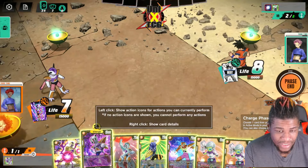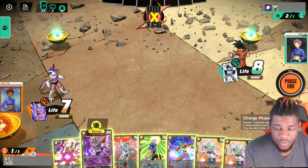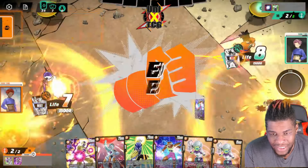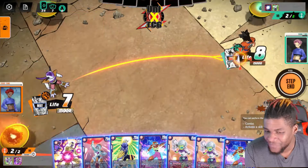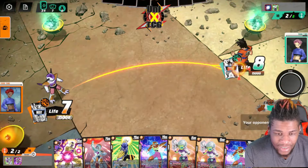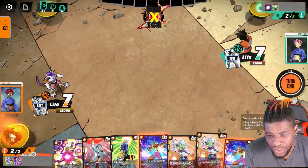He immediately swings on me on his second turn and I get a Chi-Li super combo from life and draw one from hand. That's good and bad because my hand is kind of gummed up. I have a Mecha Frieza that can't play anything, a Golden Frieza that's not in kill range right now, but I did draw another self-awakener.